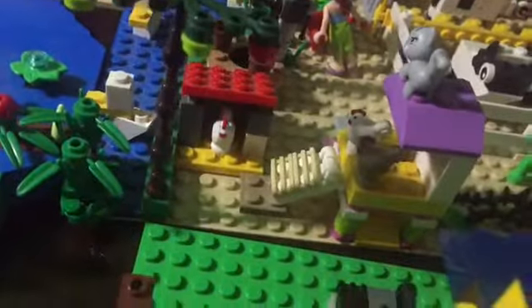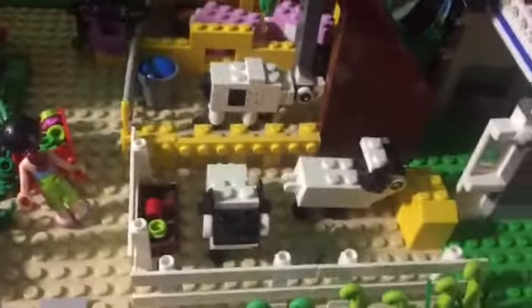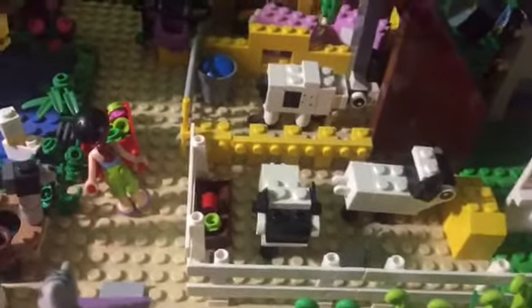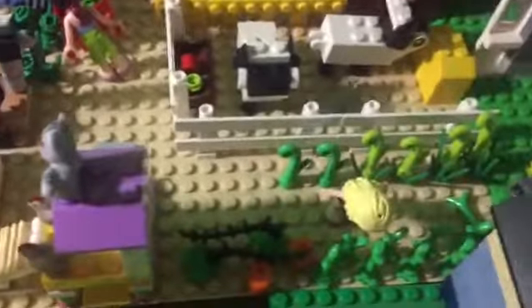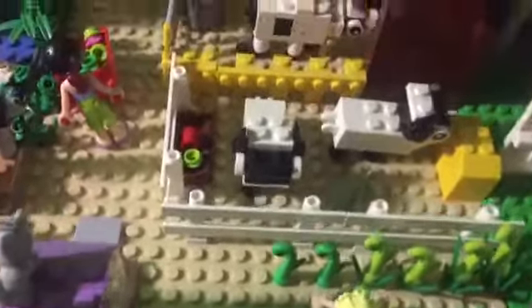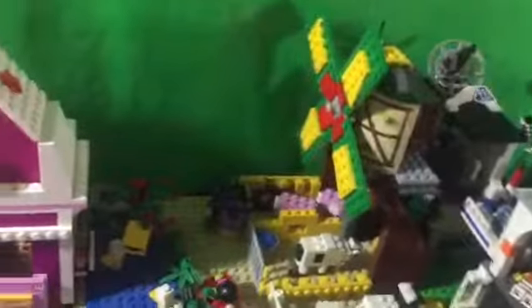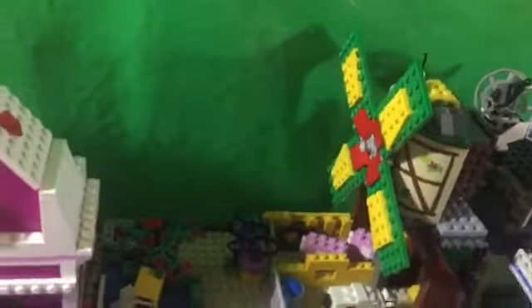Over here, there are chickens. Back there, there is a pig pen where the pigs have some food, and a pen for a cow with a bucket of water and hay. There is also a pen for sheep where they have hay and food. Right here, there are some crops growing, such as pumpkins and carrots. There is also a windmill up above the barn.